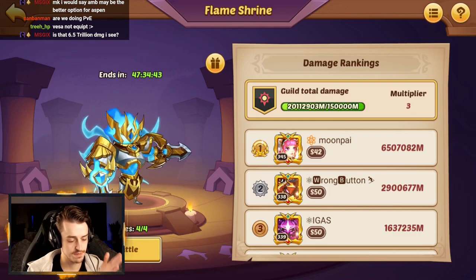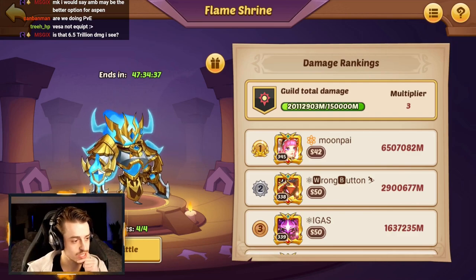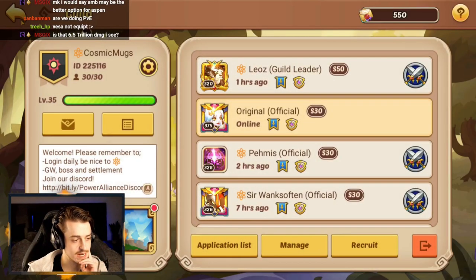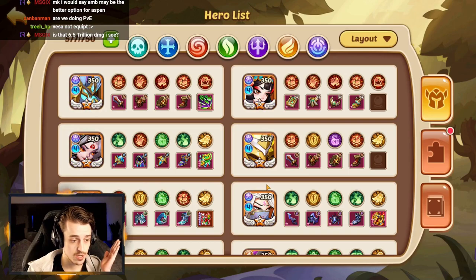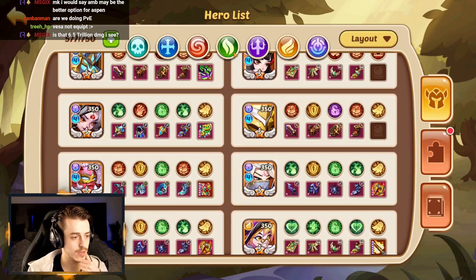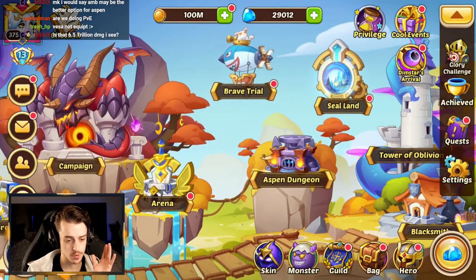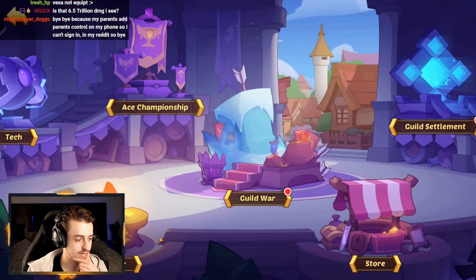Last time we tested Vesa versus Aspen without adding in Drake. So this time, now that this is reset, we can try the exact same thing but using Drake as a comparison. The main difference between Vesa and Aspen's active skills is Aspen targets a specific hero whereas Vesa is just random. Let's go ahead and see how we do — same lineup as last time: Energy Rogans, then Aspen with Drake.